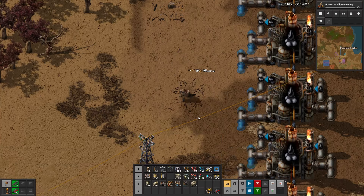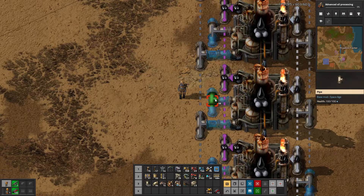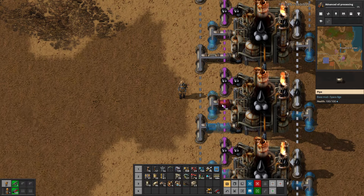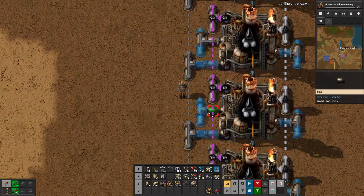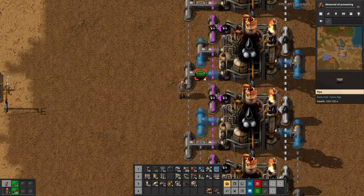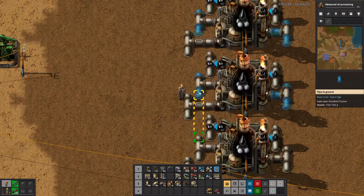I'm not one to make a big giant keep-out biter wall. I know some people do that and I'll do some choke points, but I like to do this kind of thing — especially once you have lasers. I like to just set up a few laser turrets at the edge, so it's an effective wall but without being a wall.